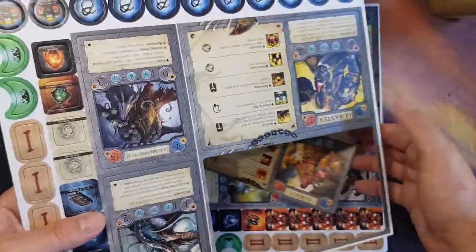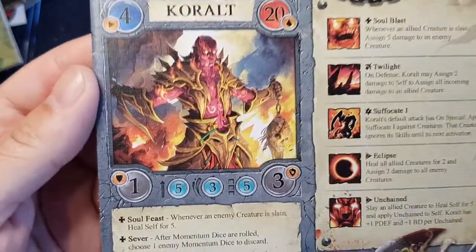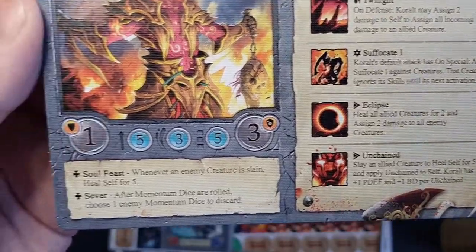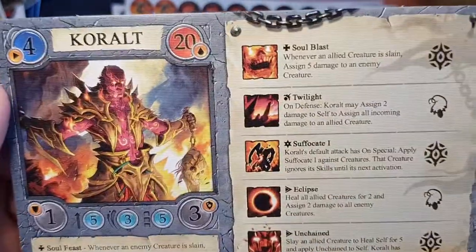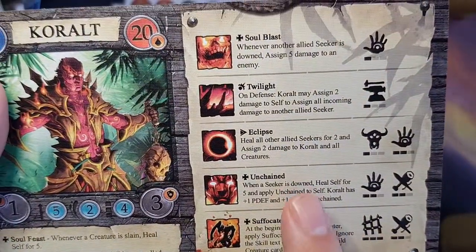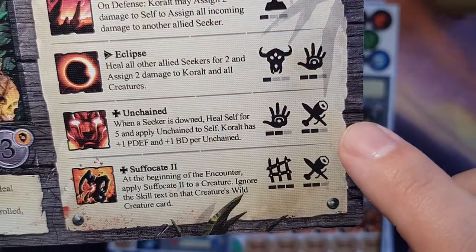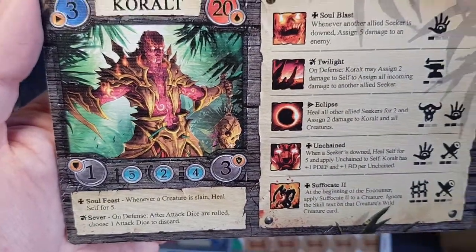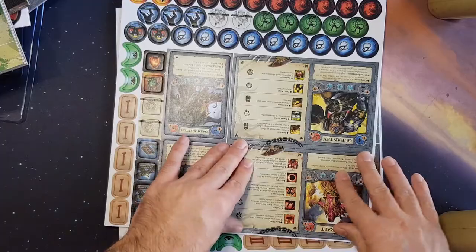We've got the board. The hero cards — they're actual cardboard. These are movement abilities, and then the other side: this one is for arena, and this side is for hunt mode. It shows what levels you need to have unlocked to get certain skills — almost like your RPGs. Gives it a bit of that feel.